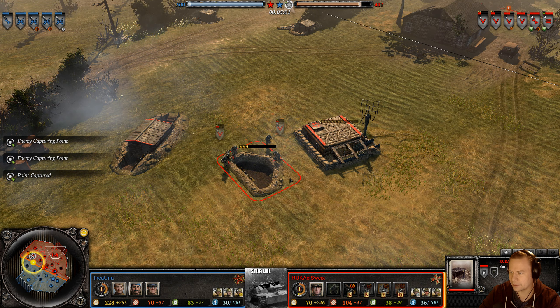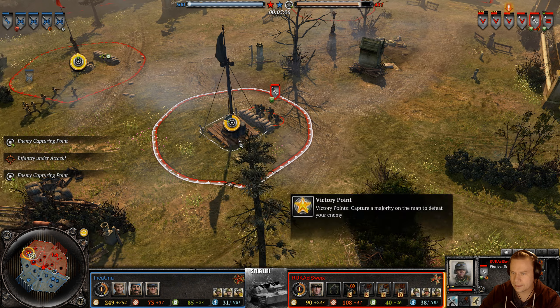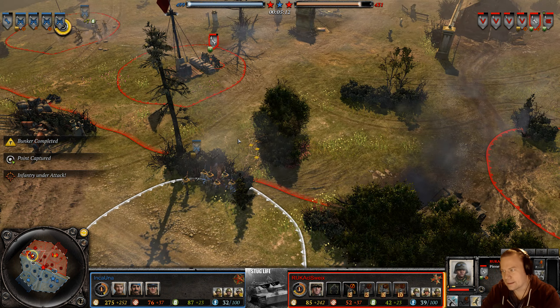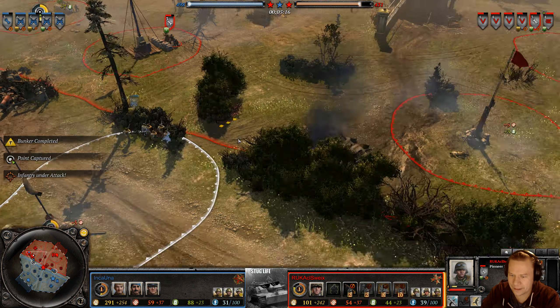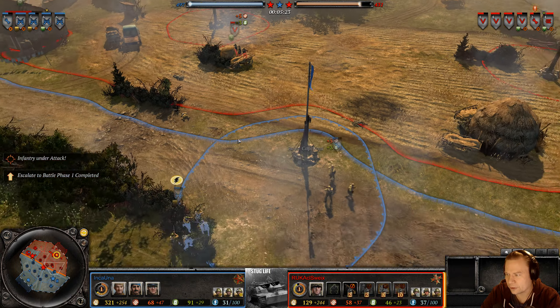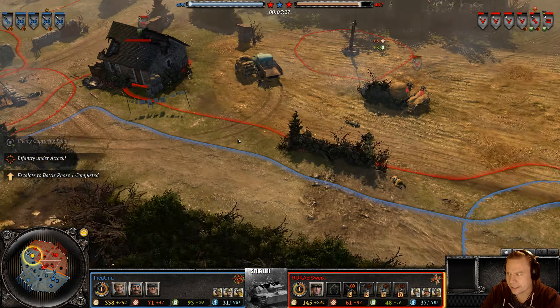Nico is getting a mid bunker up — you don't need pioneers to build that, so good on him. He is about to lose his fuel though. Twelve conscripts here, there's no way the pioneers can hold that with only one grenadier squad backing them.